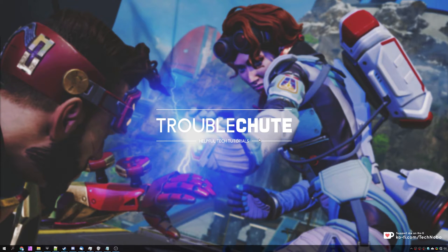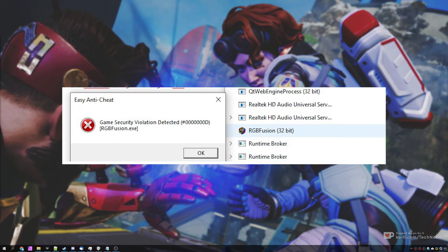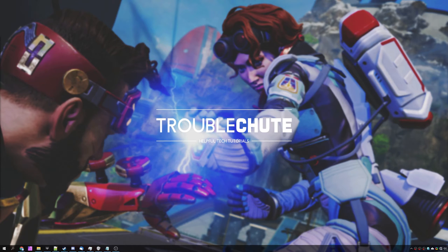When you do see this error, make sure to screenshot it or write down the code as we'll be using this later. The first thing to try is look at the error on your screen. This error basically says that a program is running on your computer that is interfering with the game or Easy Anti-Cheat. Simply closing out of this program should fix this error.